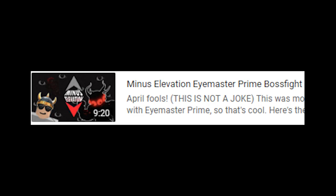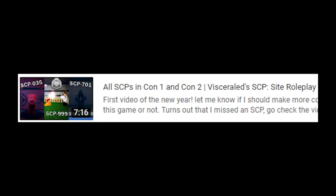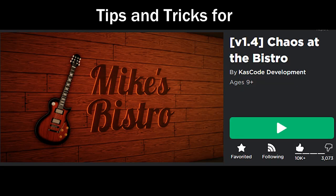Expect me to go through this process a lot more, because this is about the fifth time I've done this on my channel. Off the top of my head, I can think there's Minus Elevation and SCP Site, of course — that was kind of the whole point of the first one. With that being said, I won't do a deep dive into this game, so instead I decided to make a tips and tricks video, plus how to get all the badges in the game. To me at least, getting good in the game plus getting all the badges is pretty much just beating the game. So with that out of the way, here are some tips and tricks for Chaos at the Bistro.